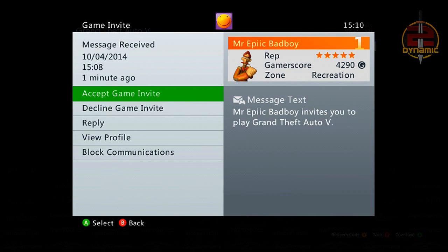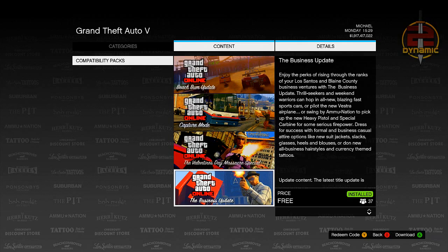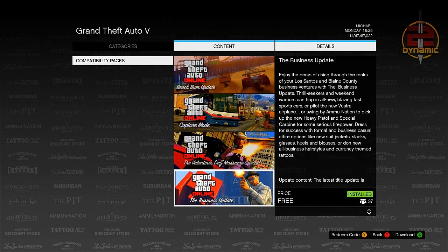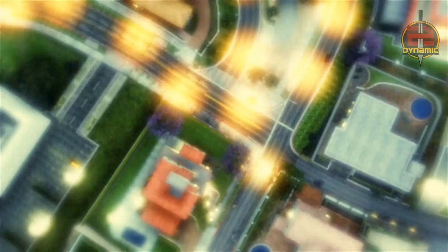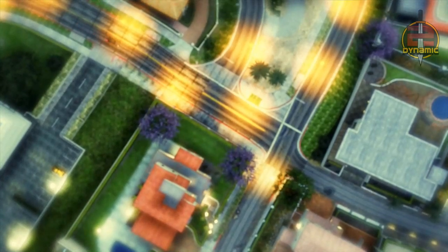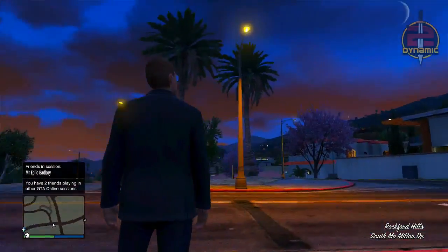Go ahead and accept your friend's invite on the download screen — it can't be before or after, you have to accept it on the download screen after you have downloaded the pack. Once you've downloaded one of the packs, simply press B to back out of the menu, and it will start to spawn you down into an online session. If you accepted your friend's invite while spawning back, it should prompt you with a message asking 'Are you sure you want to quit GTA Online?' — press A. If you didn't accept an invite, you'll spawn into a normal online session with players.